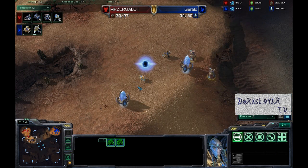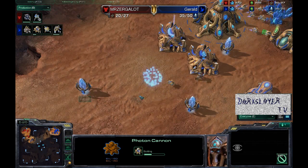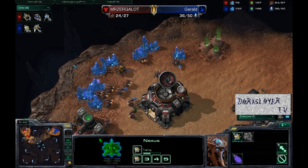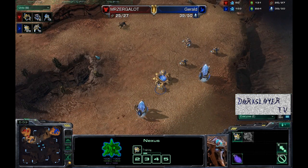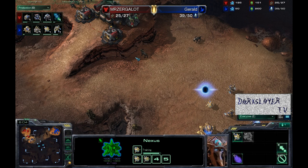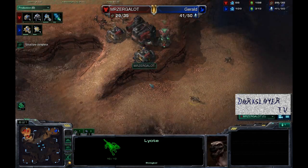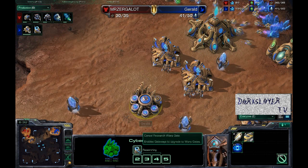Gerald throwing down a cannon right here outside of Mr. Zurgalot's base, going for a little bit of a contain — a zealot photon cannon contain. This is something I've never seen before. And finally, getting that cyber core out at 35 supply, with a zealot sitting in the base. Looking at the units tab, we do see 25 probes versus 16 SCVs. However, with the help of that OP mule, Mr. Zurgalot's resources are probably about even with Gerald's. Back in the production tab, Stimpak is on the way. Checking Mr. Zurgalot's vision — he has no idea Gerald is camped outside his base; he has not scouted it. More and more cannons are being placed and more zealots are showing up, with warp gate technology just now starting for Gerald.